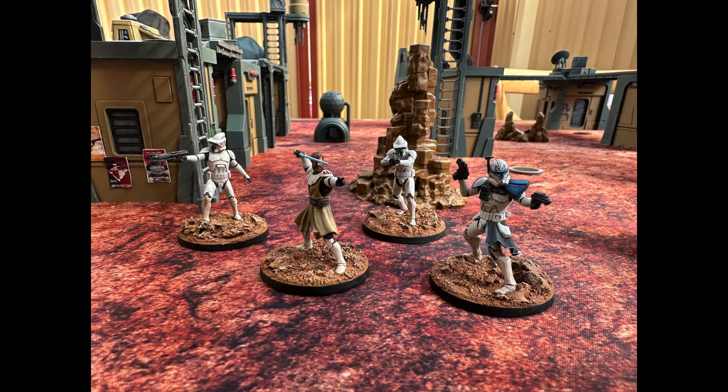So to kick us off today, we've got a Republic Strike team featuring everyone's favourite Ewan McGregor lookalike in General Obi-Wan Kenobi, and he's bringing along with him Rex and the ARF Troopers. Rex of course has an incredible amount of synergy with Obi's knowledge and defence ability, and the ARF Troopers will allow the Galactic Republic characters to get a lot more damage and conditions through with their attacks, thanks to that coordinated fire expose.